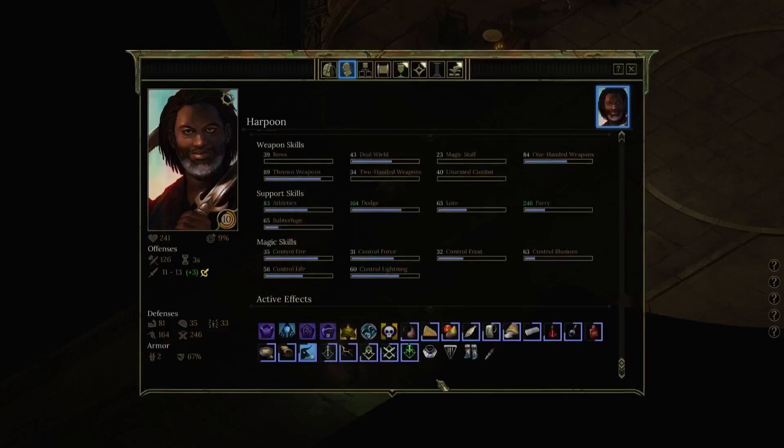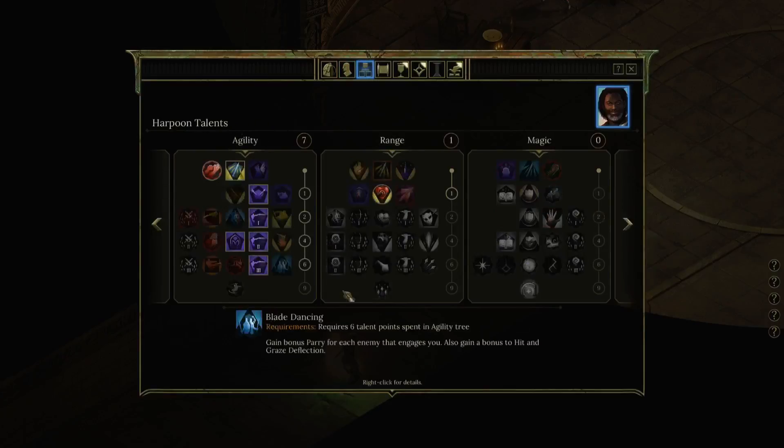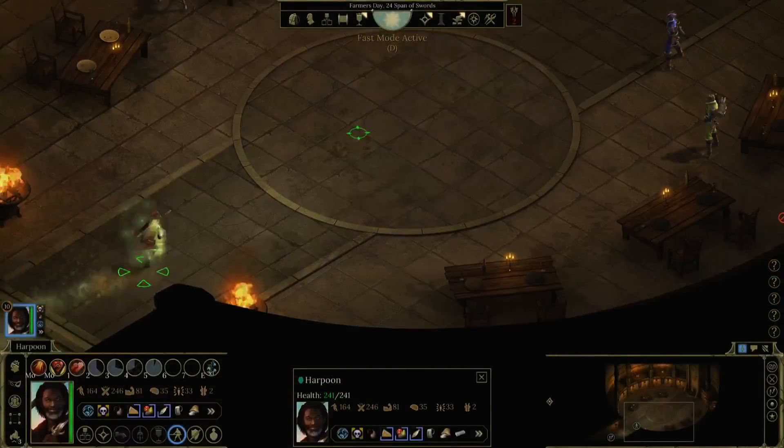Here we are at level 10, we've got a ton of drugs on us so you probably know where this is going. We are in Ascension Hall and we have taken the Might stance as our last talent on level 10, and we're ready to kick ass.